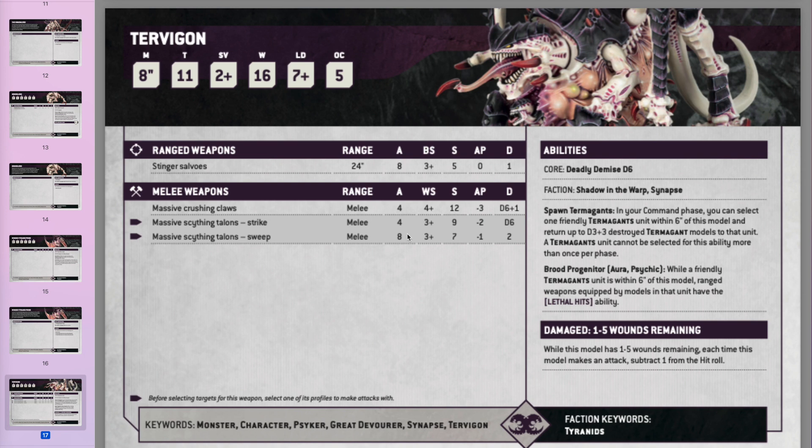The Tervigon is looking quite tanky now with a 2-up save, Toughness 11, and 16 wounds. She's looking tasty in combat — especially the sweep attack can definitely eliminate some Marines. She still spawns Termagants but can no longer give you a free unit; she just puts models back into existing units, so that's a bit of a downgrade. Termagants get lethal hits if they're within 6 of her — hitting on 6s auto-wounds, very nice. But you can get lethal hits army-wide anyway, so you're essentially bringing her to keep your horde alive and do some combat damage.